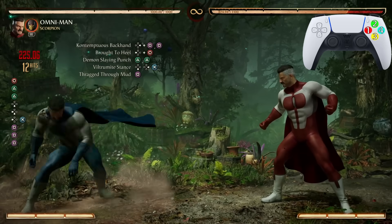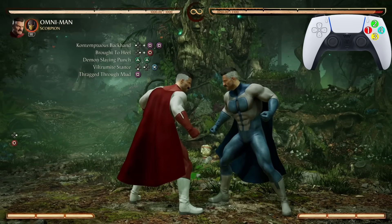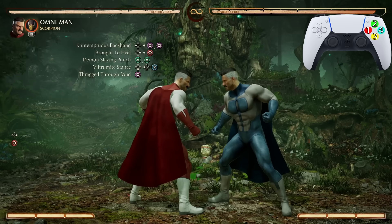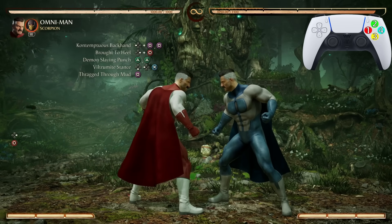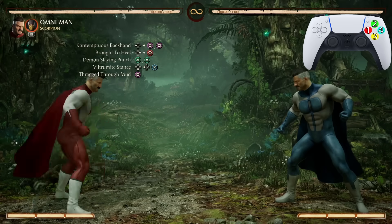You want to make sure that Brought to Hill hits as high as possible, just to make sure that the Demon Slaying Punch into the Stance actually hits.